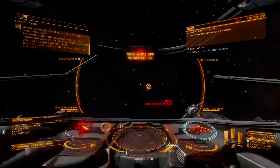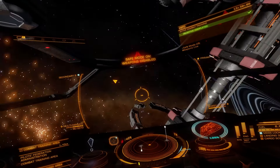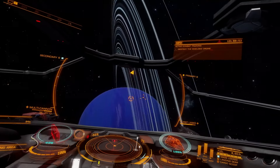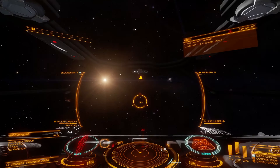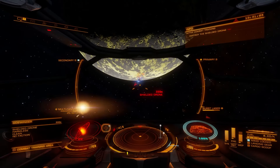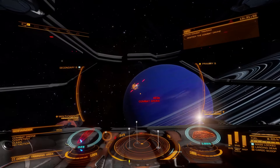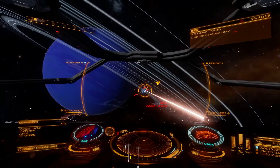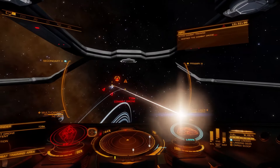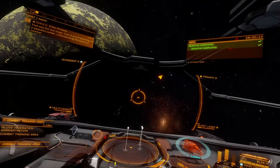Very nice. This one is shielded — so instead of wasting our ammo, I think we should use our burst laser. Flew past us — we have to do a little loop, just like this. Get it cooled down, and then cut through its hull like butter. Easy. And we're done — that was the last target.